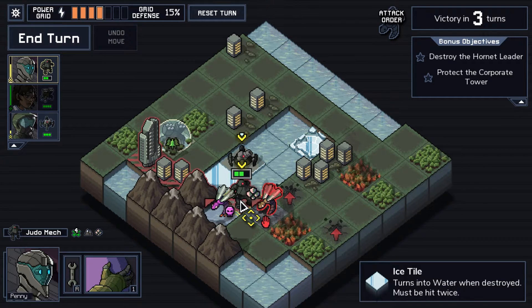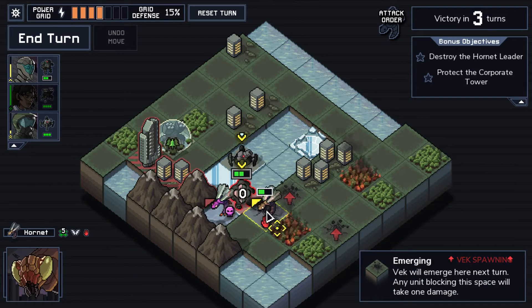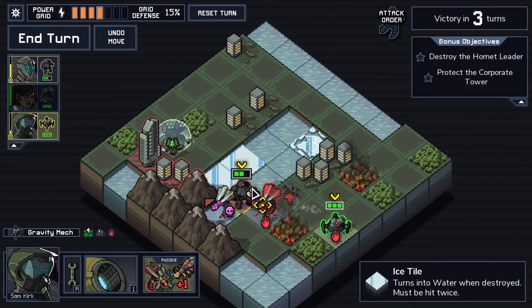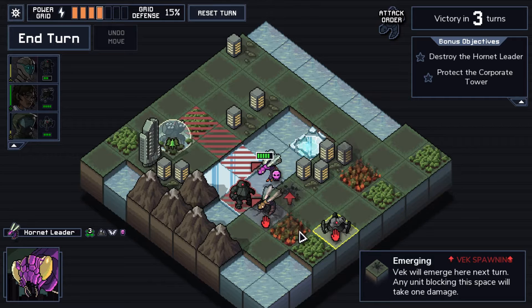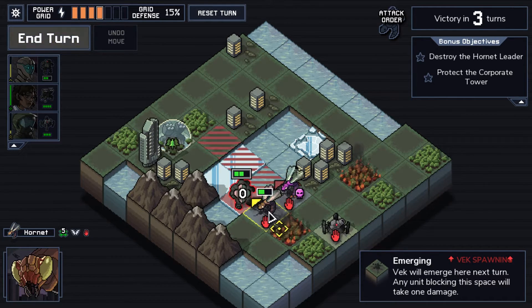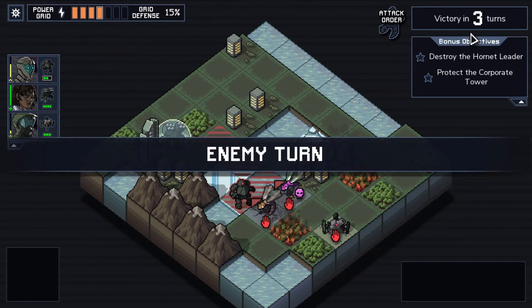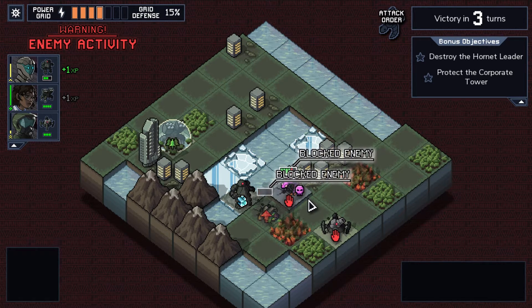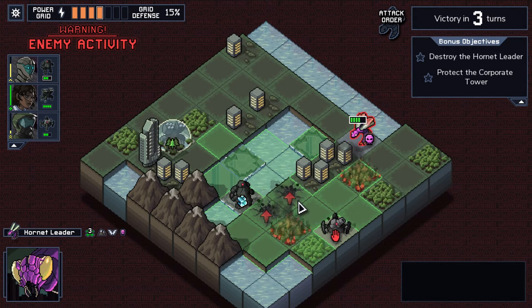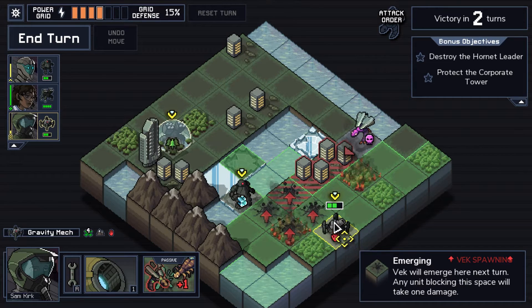It's not going to kill the hornet. We're going to take no damage though — I think this is still an okay turn. We block all of the spawns, hornet leader's taking a hit. Next turn we can just punch the heck out of this guy, hopefully. We only have two more turns to kill him and we're doing one damage a turn — that's pretty subpar. We're breaking ice too. I hate you so much because I can't reach him.